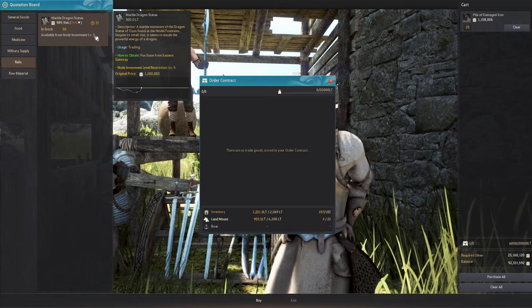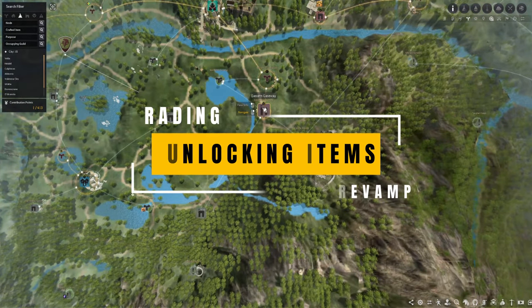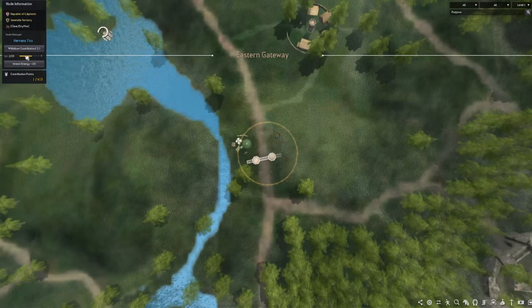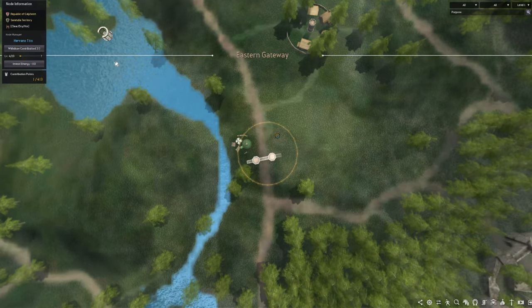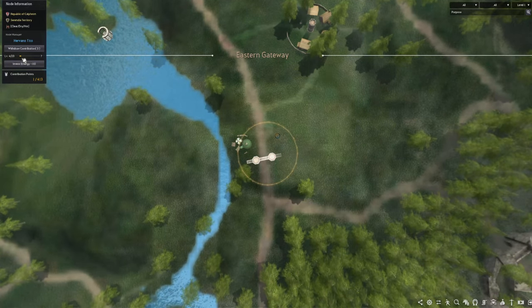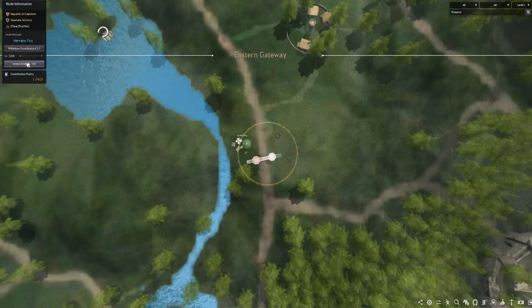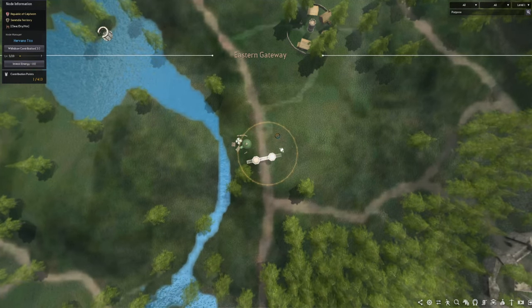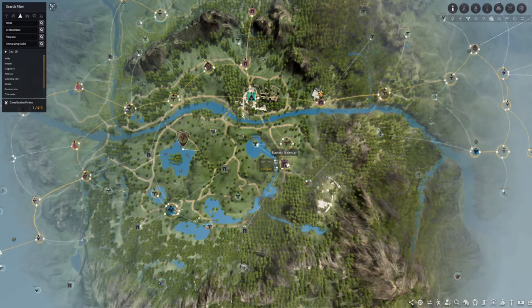I'm going to use a character with energy and invest to reach level five. Click on the node and it shows the level on the left side. You can press F to maximize and it gives all the character's energy to that node. We just reached level four; I need to go to another character to invest more energy — now it's level five. You'll need a lot of characters to bump up levels, so concentrate on one node per territory first.